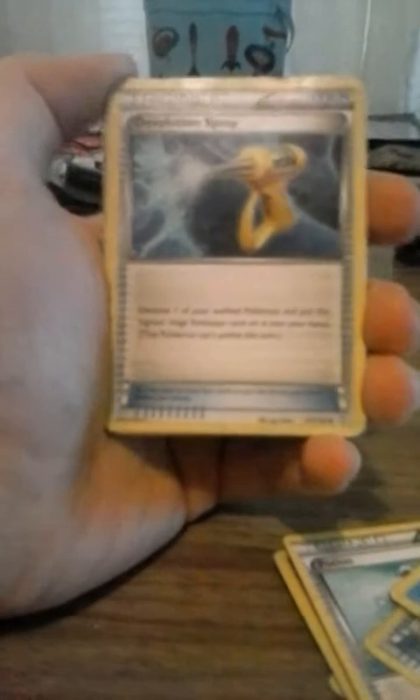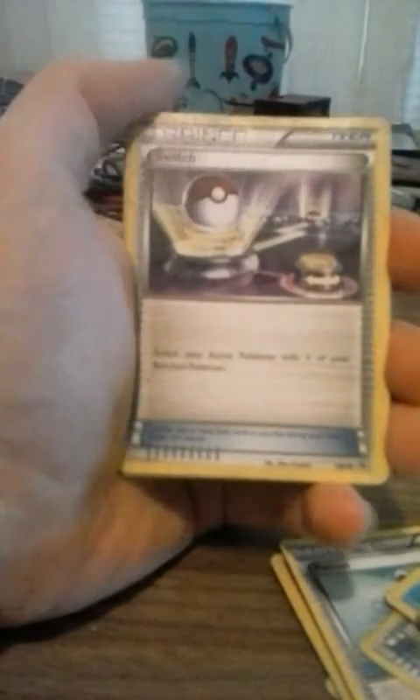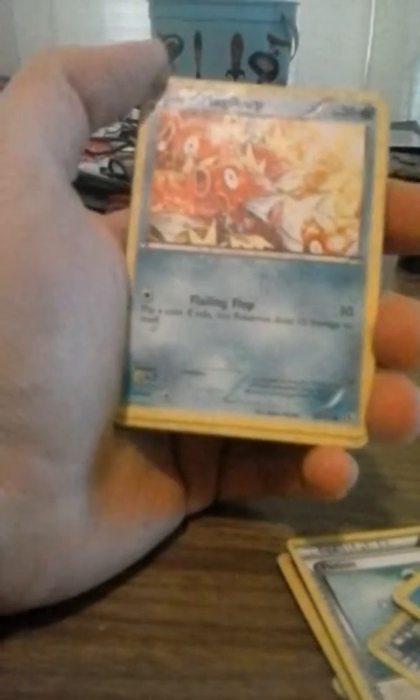Another Switch, not bad. Another Switch. The Evolution Spray — this is pretty good. I get to select one of my Evolution Pokemon that is on the field and de-evolve it, basically take it back to what it was before. But you can't actually evolve the Pokemon the same turn that I activated that. Switch again. Magikarp, which looks like a frenzy of them.